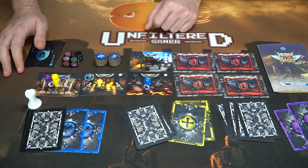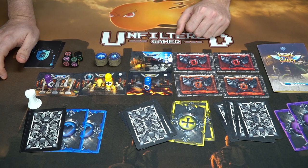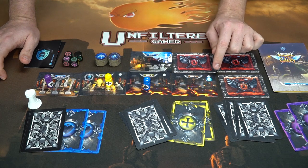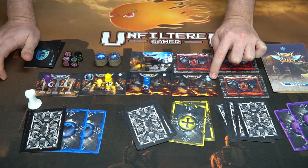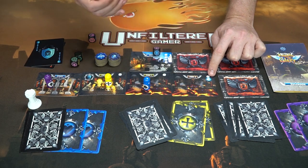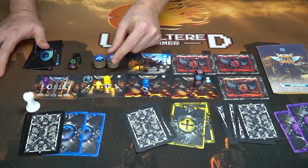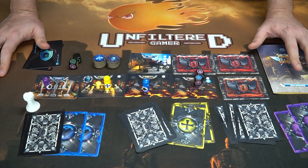The next player then gets their opportunity to advance, repeating the process across different rooms. Some rooms have an optional extra die roll — if you choose to roll an extra die and succeed, you earn a cog token. The mandatory die is required, but that extra blue-symbol die is optional.